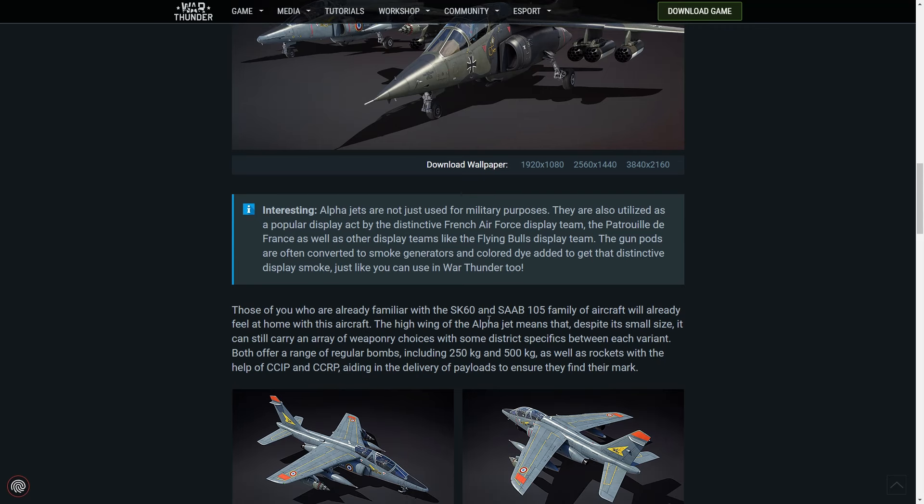Those of you already familiar with the SK-60 and the Saab 105 family of aircraft will already feel at home with this aircraft. The high wing of the Alpha Jet means that, despite its small size, it can still carry an array of weapons with some distinct specifics between each variant. Both offer a range of bombs including 250 and 500 kilo bombs — I assume that's the maximum — as well as rockets, and with the help of CCIP and CCRP, aiding in the delivery of payloads to ensure they find their mark.